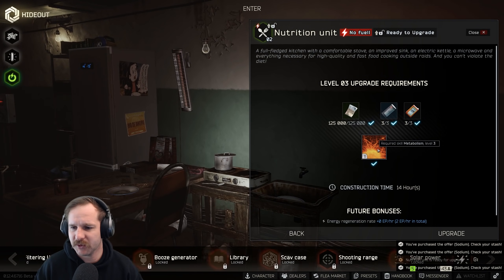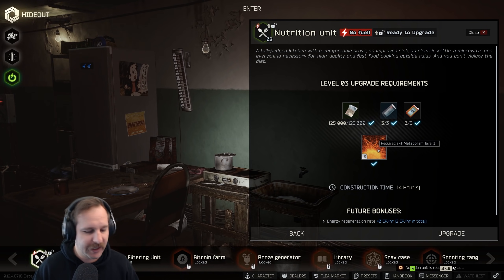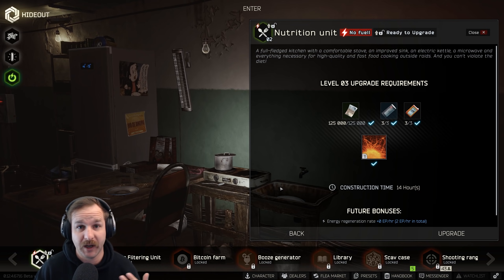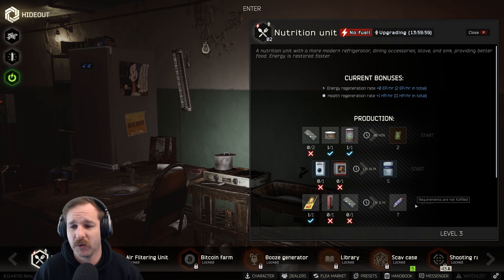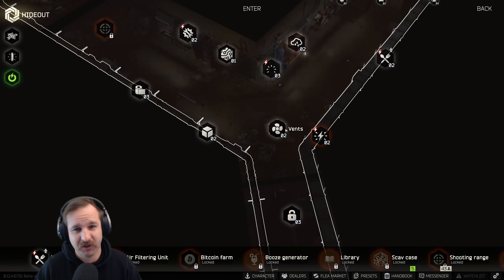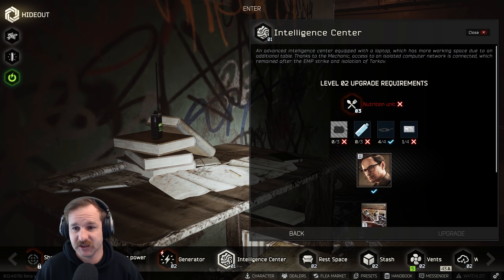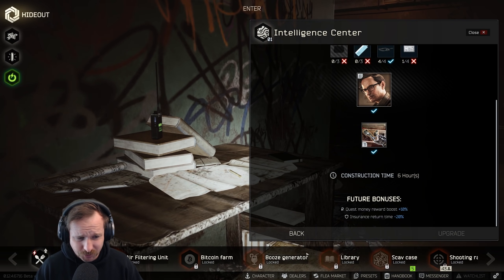That required metabolism level three. You would have been seeing me eat a lot of food in raid. Eating or drinking anything that raises your hydration levels or energy levels in raid will up your metabolism, so you'll see me doing a lot of it in raid rather than in the actual stash. That'll be done in 14 hours. Nutrition getting up means we can actually crank the intelligence to the next level, which means we could actually start a bitcoin farm.